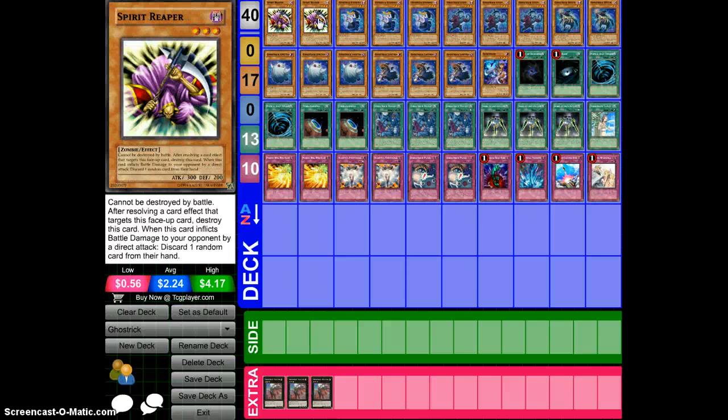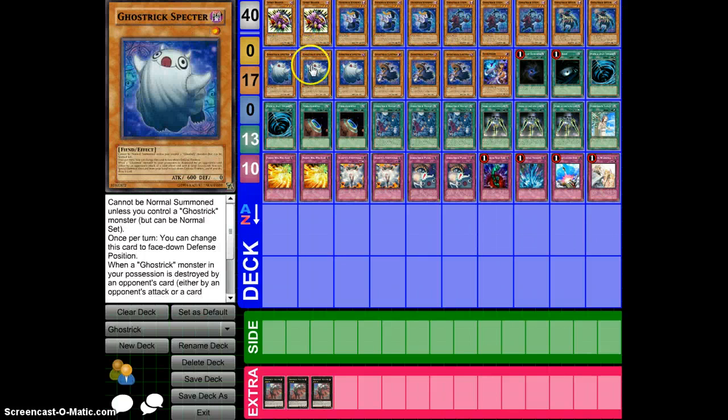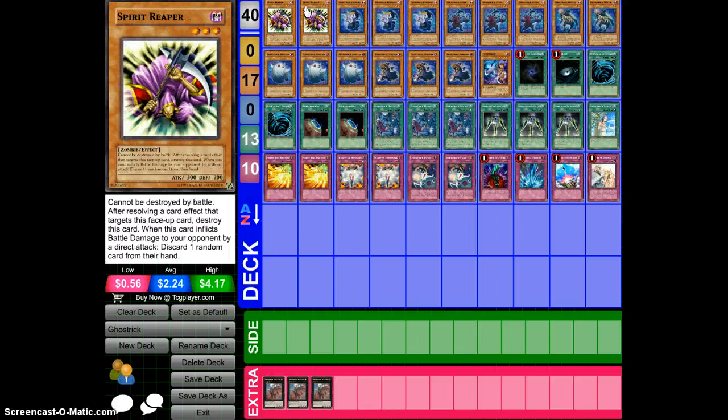What is up, guys? It's me, InfinityLazers here, coming at you with another Deck Thoughts episode. I haven't done one of these in a little while, but bear with me here. I'm trying to do so many different things at once, and it's a lot of work. I found this deck, and I thought it was really awesome. This Ghost Rook archetype is pretty nasty. They don't come out yet until Shadow Specters, but let me go over some of the stuff here.